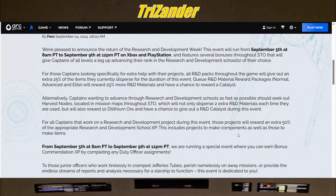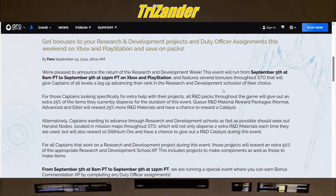Captains that want to advance through R&D schools as fast as possible should seek out harvest nodes located in mission maps throughout STO, which will disperse two extra R&D materials each time they are used, and also reward 10 to lithium ore with a chance to give out an R&D catalyst during this event. For all Captains that work on an R&D project during this event, those projects will reward an extra 50% of the appropriate R&D school XP, including projects to make components as well as those to make items.